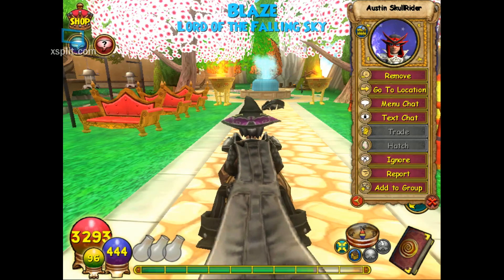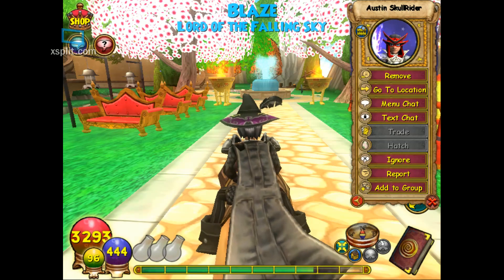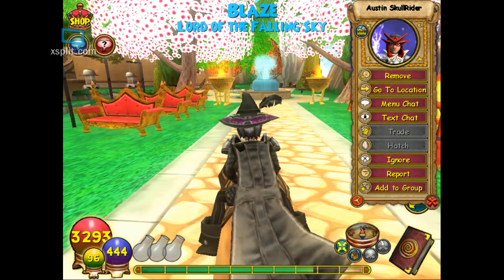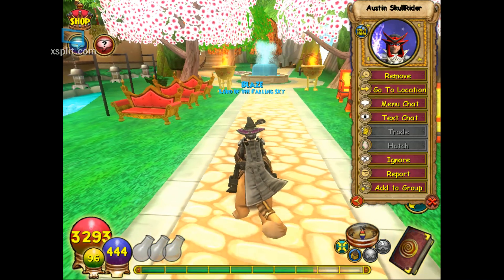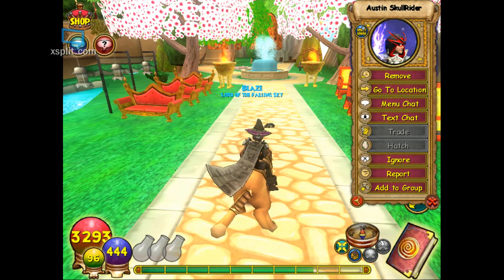This glitch is where you want to add friends without going to the Commons, or going to Woo, or going to any realm you want. This is probably one of the easiest ways to add your friend guaranteed. So keep that up.